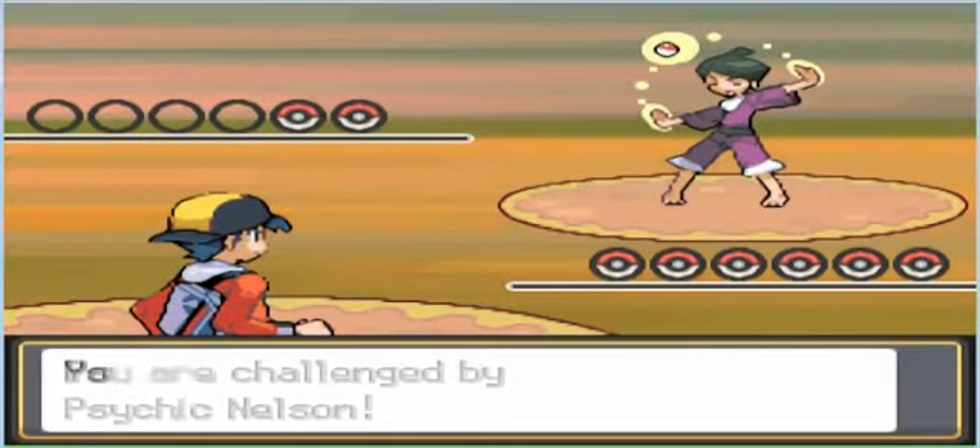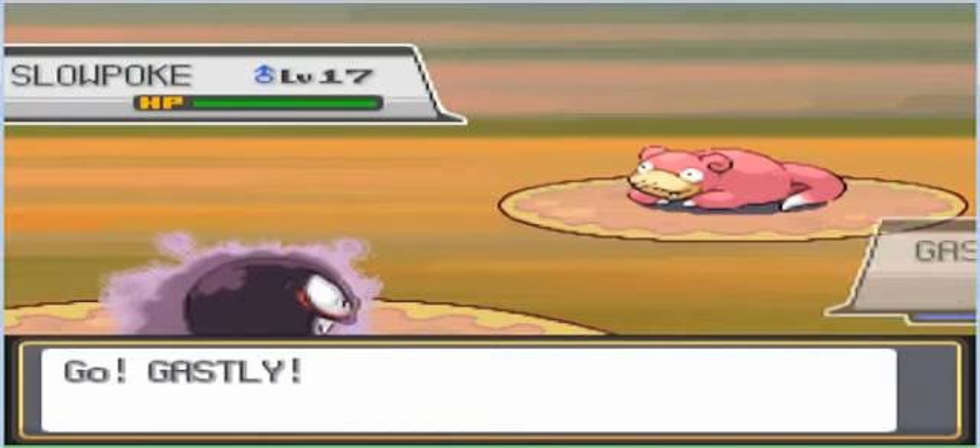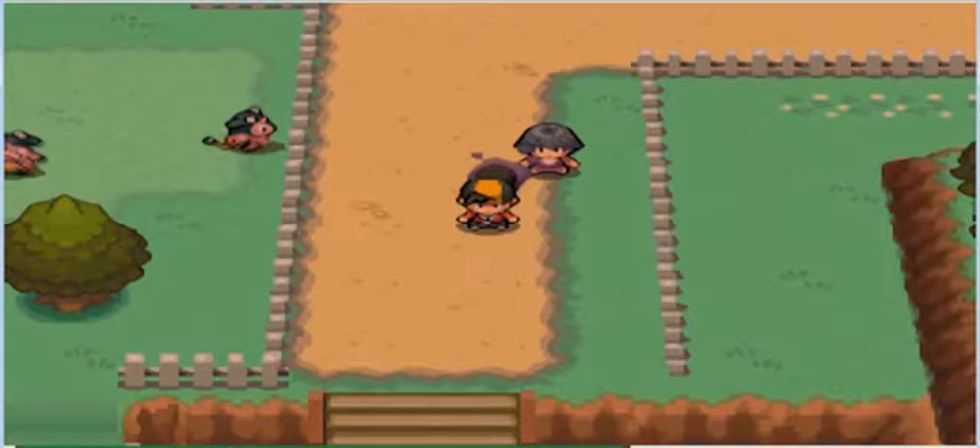She wants to show me her Pokémon and I say come on, battle me. She only has two Pokémon — the first is a Slowpoke at level 17 and the other is a Slowpoke at level 20.